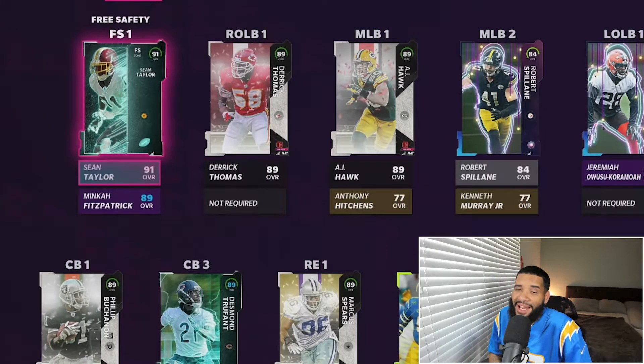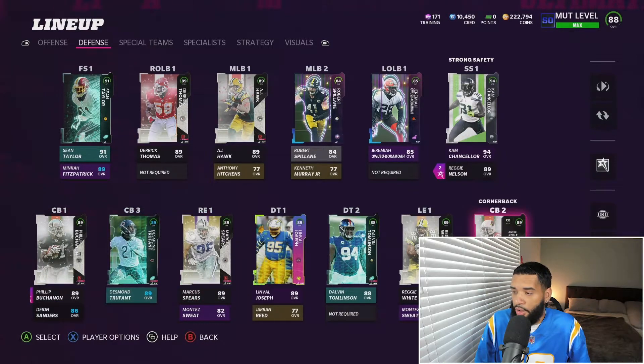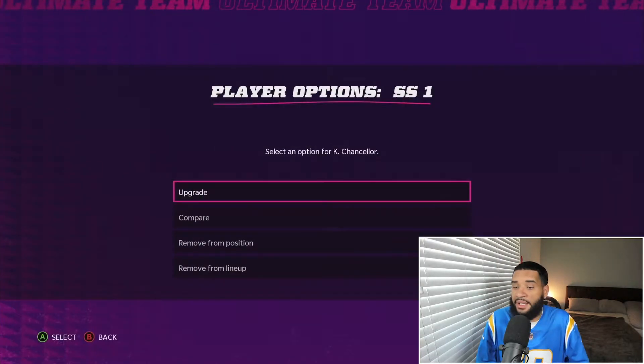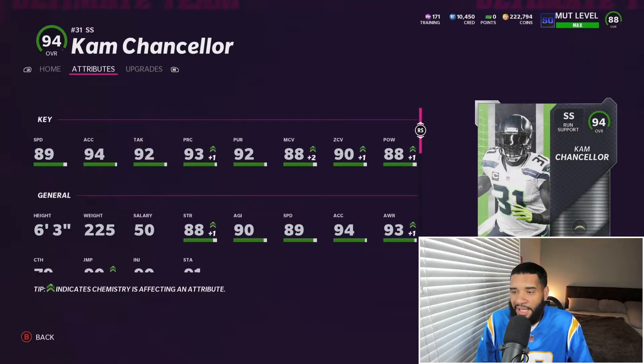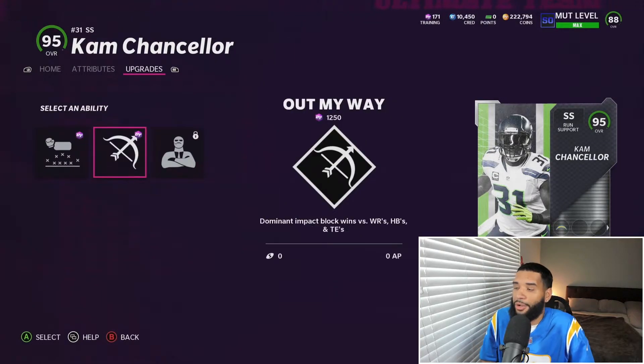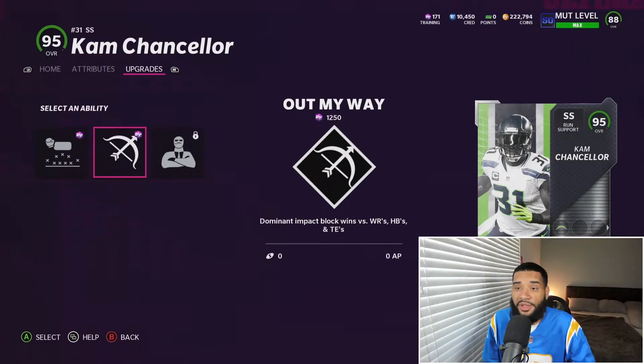On defense I got Sean Taylor out of the Sean Taylor set — I plan on selling him later this week once his price goes up, maybe Monday. The rest of the guys are campus heroes: Philip Buchanan, Antro Roll, and Reggie Nelson, all with acrobat. Cam Chancellor is my user — I got him up to a 94, 89 speed, 88 man, 90 zone. He's probably better than all my corners right now. Getting him to a 94 means he gets 'out my way' for zero AP.